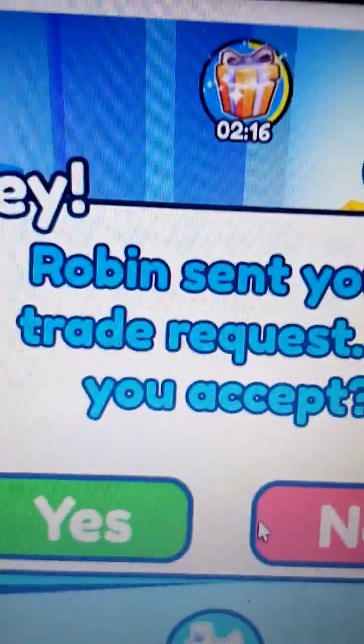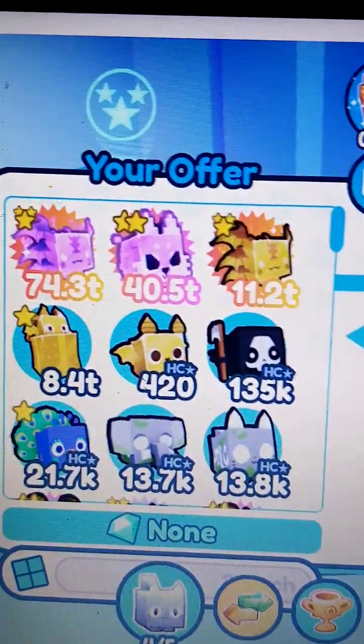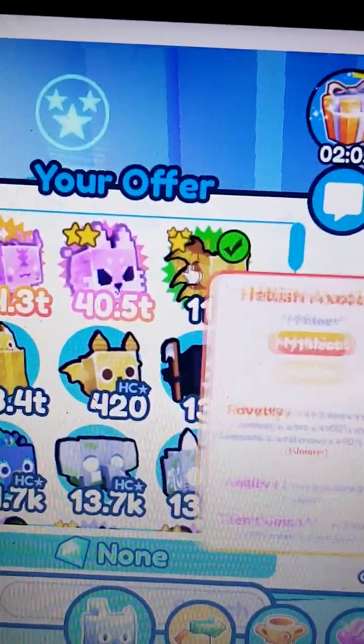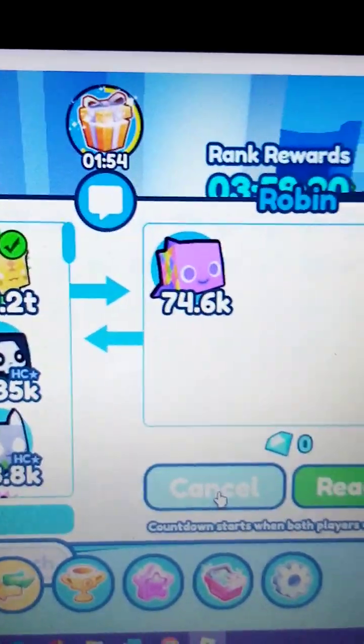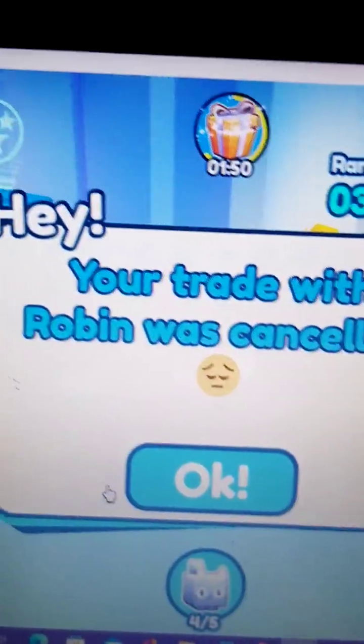Oh, I got a friend request by Robin. Let's see. I'm gonna put these pets right here and see if he has any good offers. Rainbow Fish — do you think I should do this? I'm gonna say no, because it's a basic pet. So I'm gonna cancel the trade. Sorry, Bo.